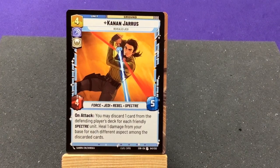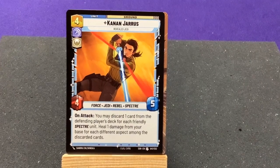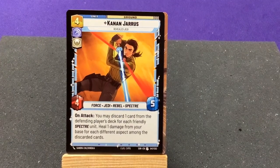Heal one damage from your base for each different aspect among the discarded cards. So cool. You have Imperial cards which are Villainy, Rebel cards which are Heroic, and your Spectre units filter in all the different cards and give you bonuses for having multiple different colors. Your leader lets you basically ignore the aspect costs, so it's a neat way to have a grander deck-building experience with these specific cards. Plus some of these guys are also Rebels, so they can work with the Rebel deck as well.